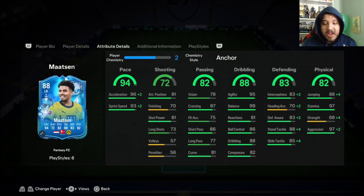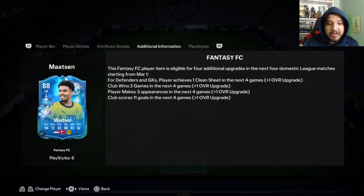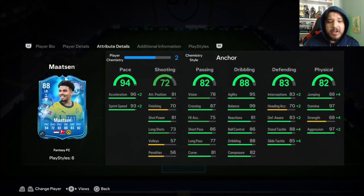A very nice upgrade for him in terms of defense and physicality. Dribbling is already good for a fullback. Pace, obviously, very, very fast. Pretty good passing — he only got the 1 passing upgrade, so we'll see what they do for the next upgrades. But it is a nice card. Another 2 upgrades are very, very likely, so a 90 rated is what we're possibly looking at. It'll probably make him one of the better fullbacks in the game.